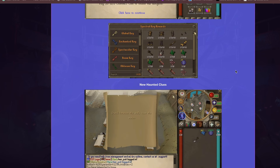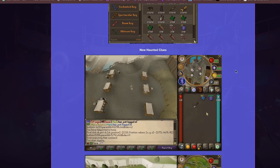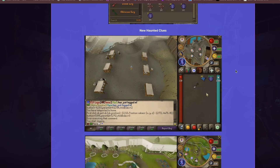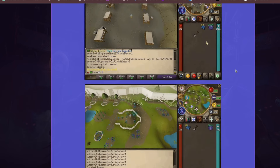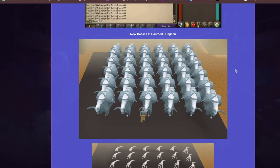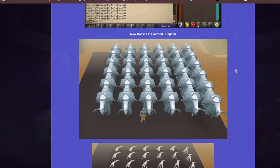You can pull out some really good gear from the Spectral Keys as well. There are also new Haunted Clues in the game — it's not only PVM based. If you love solving clues, there are new clue steps you can follow to get yourself some amazing rewards.